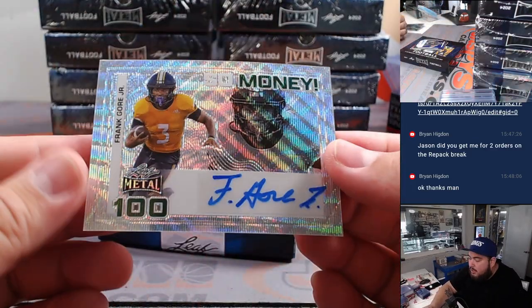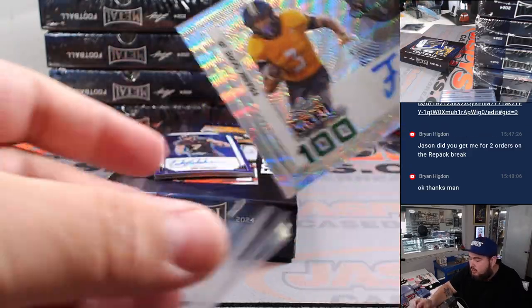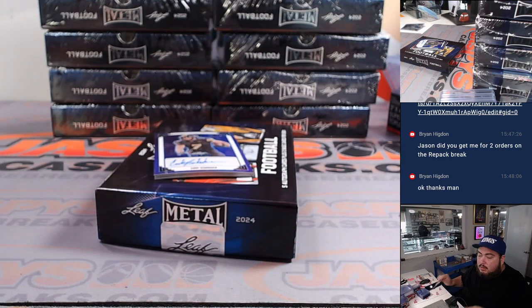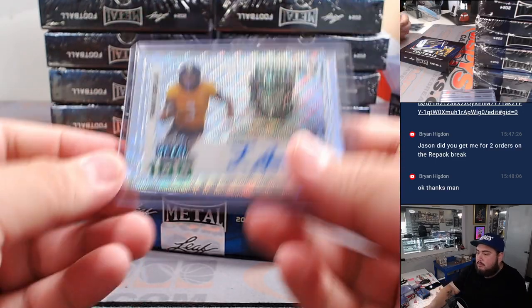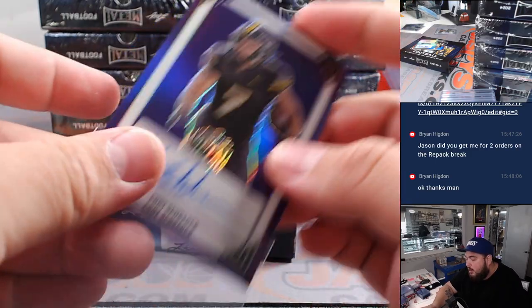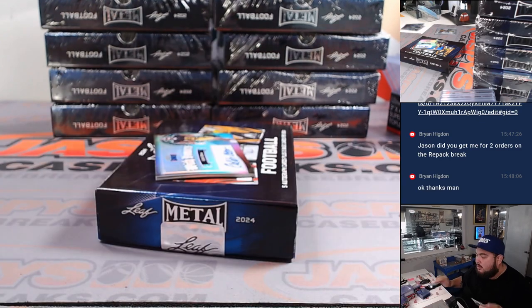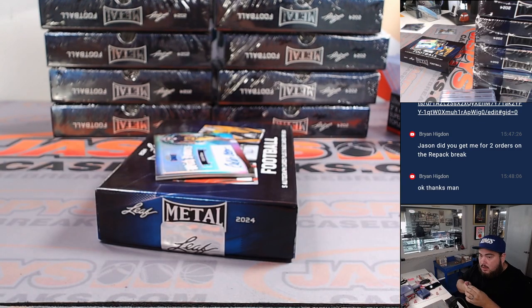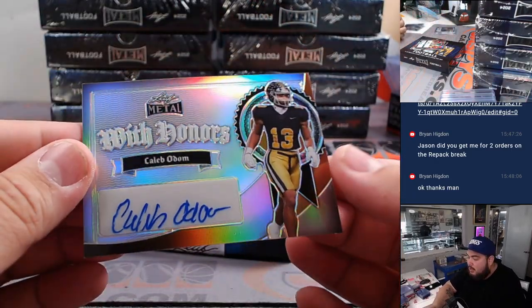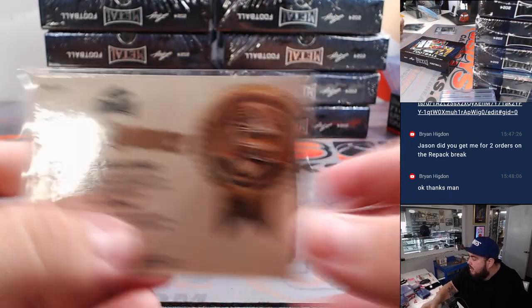First one we got here is Frank Gore Jr., four out of seven. And we got a Cody Schrader, four out of eight. And we got a Caleb Odom, one out of ten.